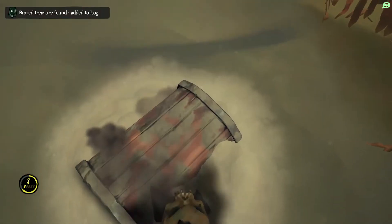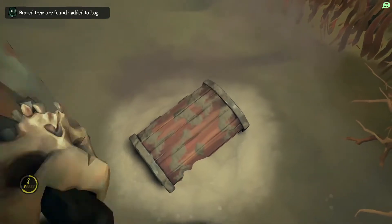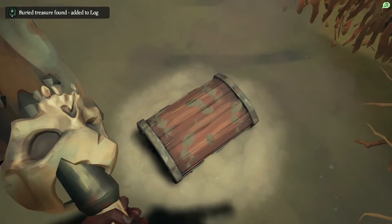And we're going to dig. And there we go, there's our treasure chest. So that is where the monstrous skull on the western outcrop is here on Old Faithful Isle.